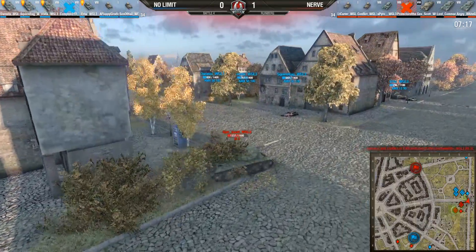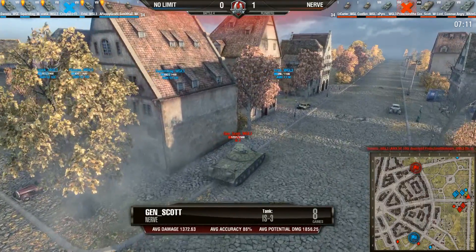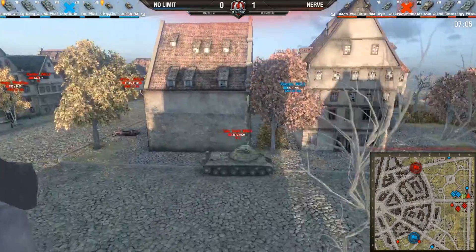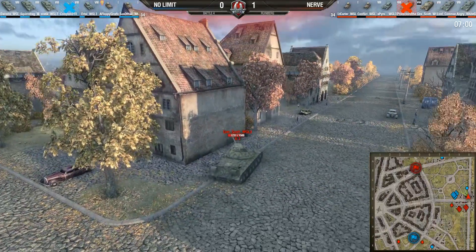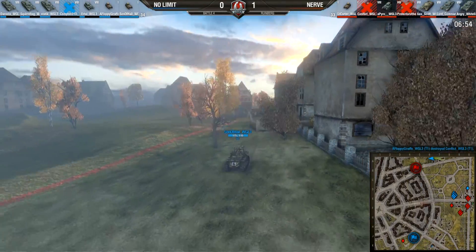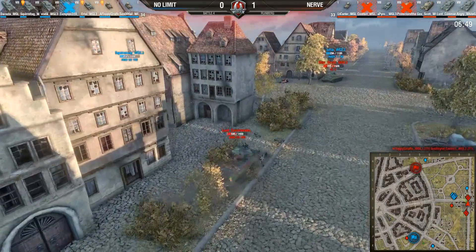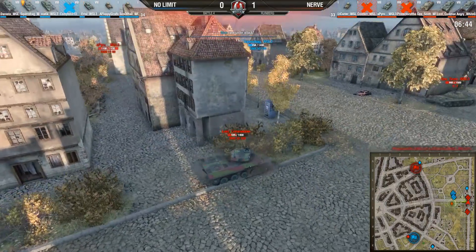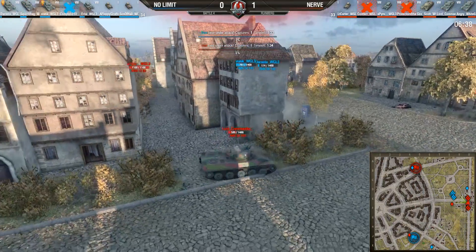Protector of the Realm still at 382 HP. Jen Scott with the kill — Compton has fallen. Jen Scott chugging across, sees four tanks. He fires on Urtai — Urtai falls back to 296 HP. Jen Scott needs to reload. He goes for Rasta but Rasta dodges. Conflict is in the backfield: T1 fight — Protector of the Realm falls and Floppy Giraffe wins against Conflict. Jen Scott still alive. Six minutes 50 seconds left. Cap pressure developing in the north — Son of Hell has made it to the backfield.